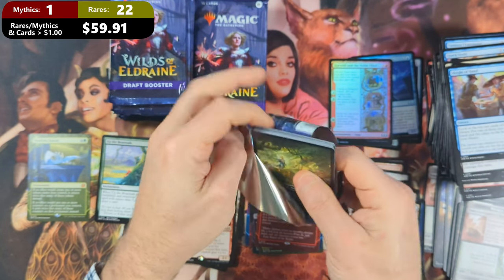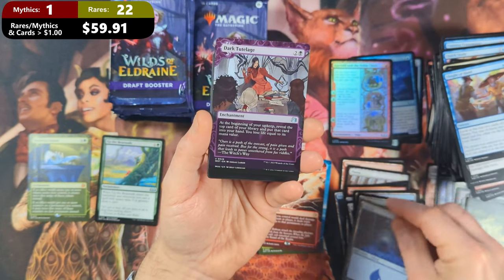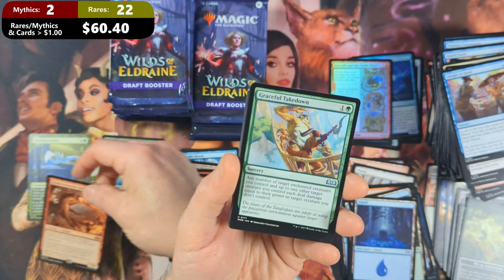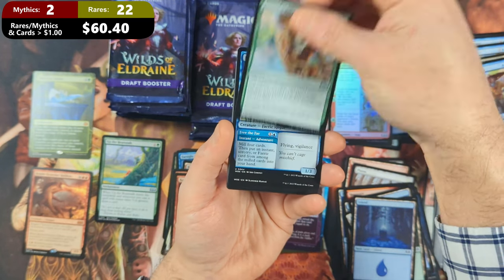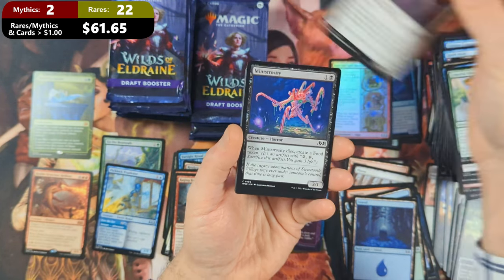Pack seventeen kicks off with an Onnit Adventure. Then we're going to see ourselves an Island with a Dark Tutelage, followed by Realm Scorcher Hellkite — finally, our second Mythic of the box. Unfortunately, not high value. Then we're going to see ourselves a Graceful Takedown coming in as our first Uncommon, Picklock Prankster — another Uncommon valued over a buck — and then a Gallant Pie Wielder.